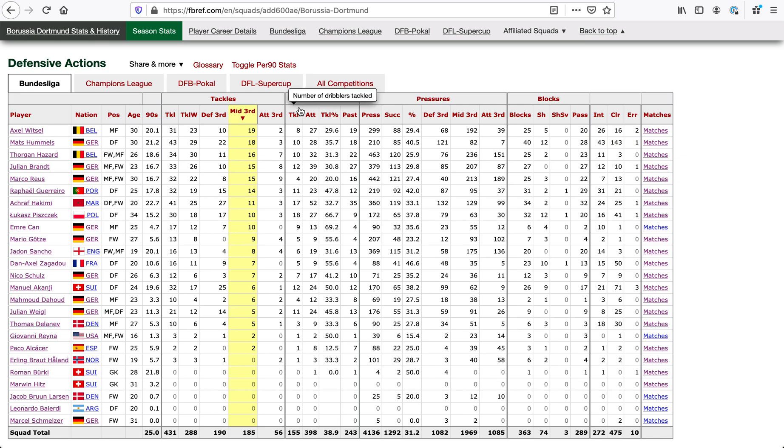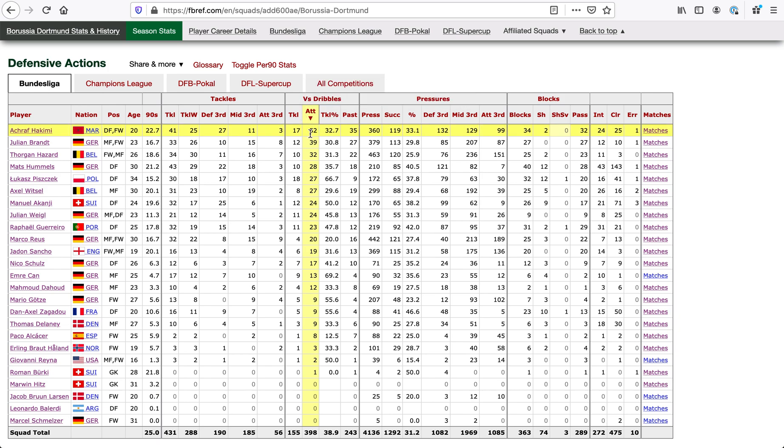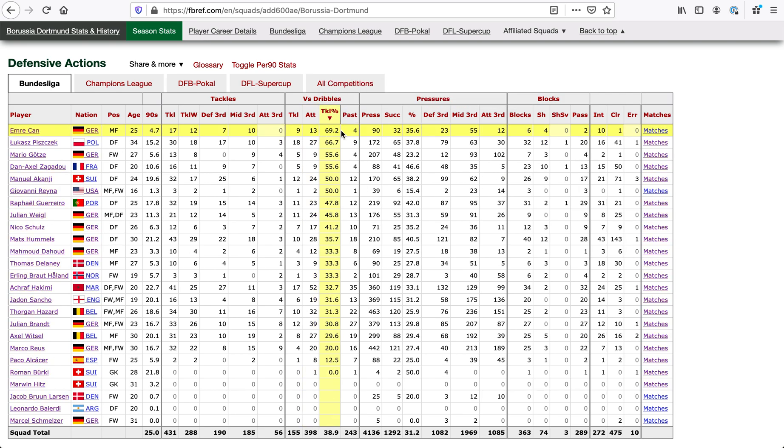Versus dribbles — so this is against players that are dribbling towards them. These tackles are just the number of dribblers coming to them, which is why it doesn't match up with the total tackles. Out of the 52 who attempted to dribble on Hakimi, 17 were tackled — a percentage of 32.5, meaning 35 players dribbled past him. The best percentage on the team so far, in a smaller sample, is Emre Can, and right after that is Lukasz Piszczak.